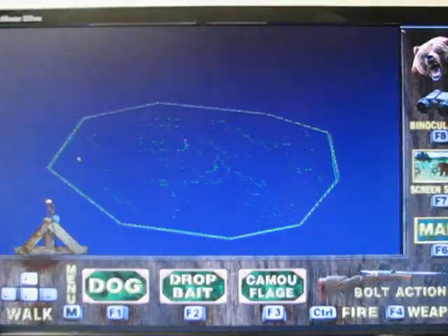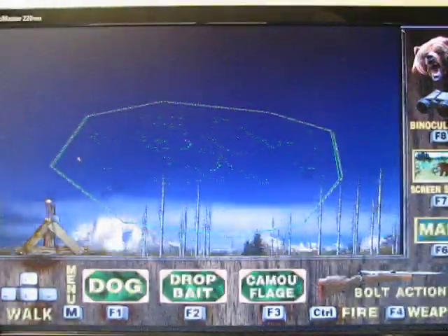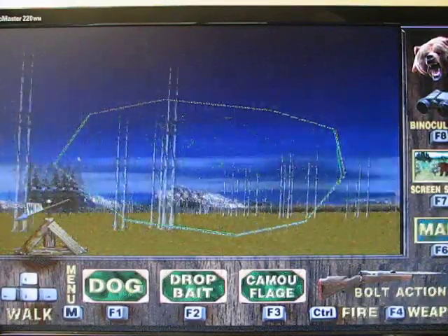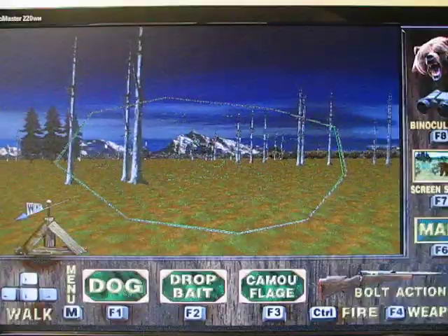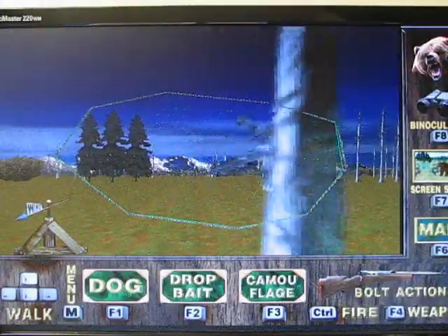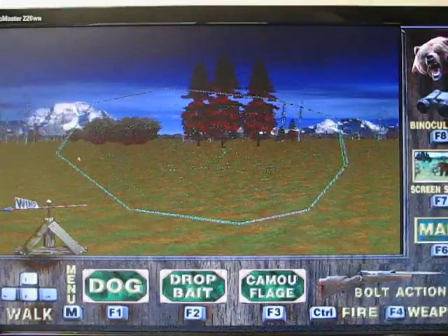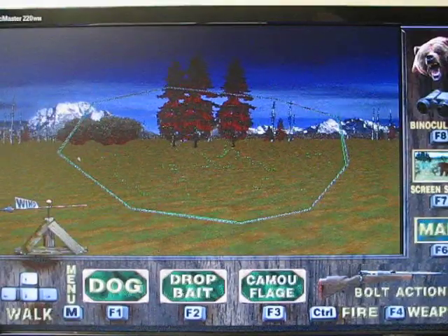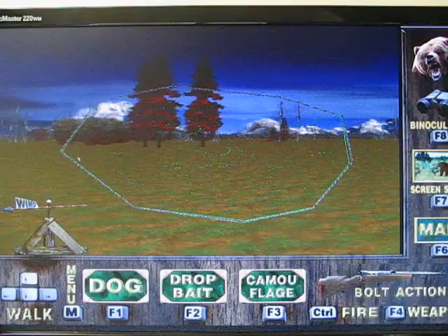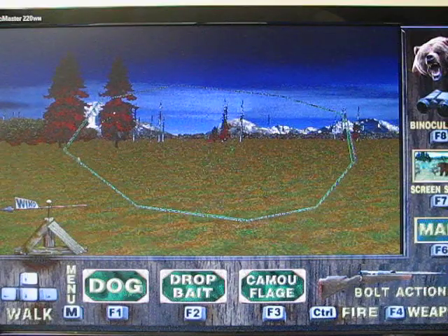Now let's find the other bear. It's really far away, probably way over there. Let's go get the last bear — there are only two bears in each map. The trees turn red over there, which is strange. Most of the time this game is normal and not glitchy, but sometimes in this map it turns glitchy. Not sure why.